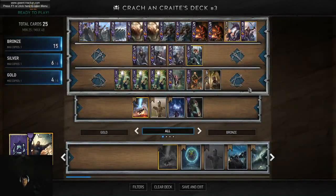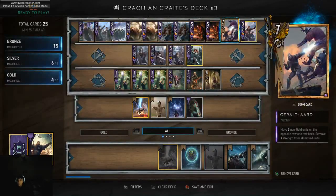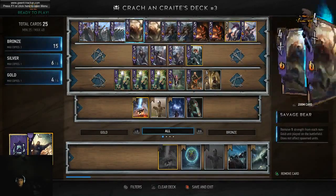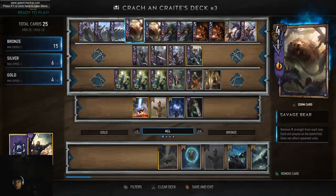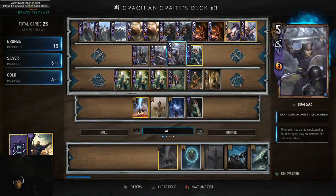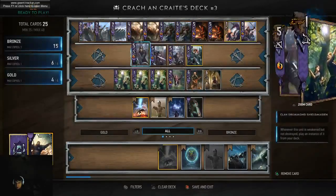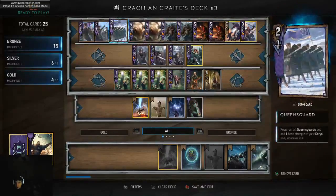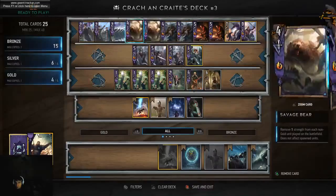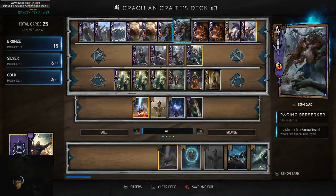Hey everybody. I just made a few different versions of the Queen's Guard deck that involve weather, so I call this the Weather Guard deck — that's the meme of the day. I tried a King Brann version of it; it has a lot more deck thinning and it's a lot more reliable. This is the Croc and Crate one, and I like the Croc and Crate one as well because you get Savage Bears in there with the Berserkers.